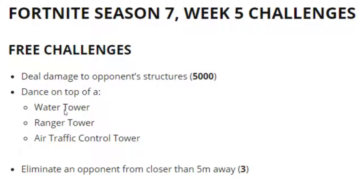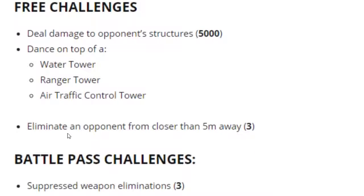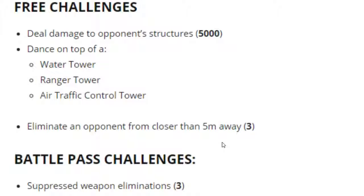Challenge number 2 is dance on top of a water, ranger and air traffic control tower - and we already did this guys. This challenge was kinda easy. Next up we have eliminate an opponent from closer than 5 meters away. So you can just pick up somebody or shotgun them. You're gonna get this challenge really easily - you don't even need to try for this one. Next up we have the battle pass challenges. And the first one is suppressed weapon eliminations - 3. So you need to get 3 kills with suppressed weapons. I suggest the silenced SMG. It's literally so easy to get kills with it.